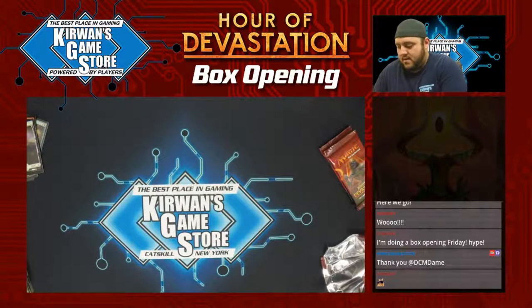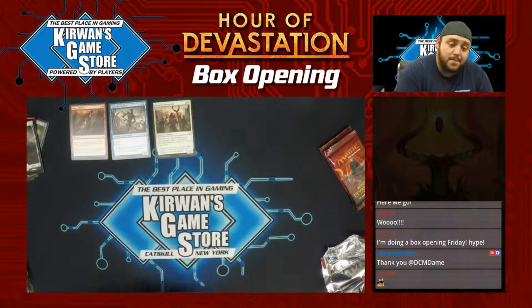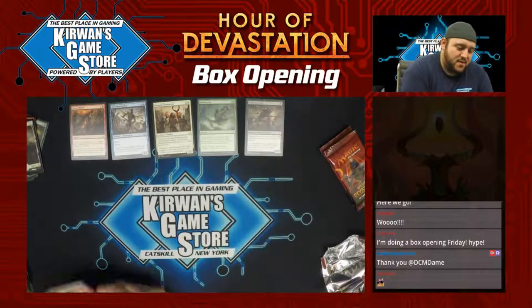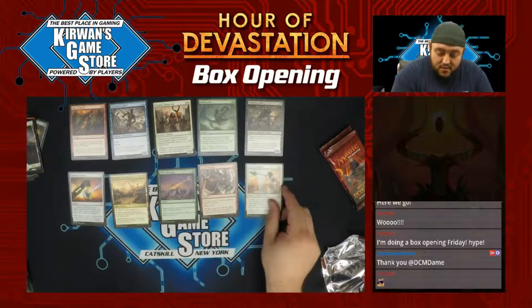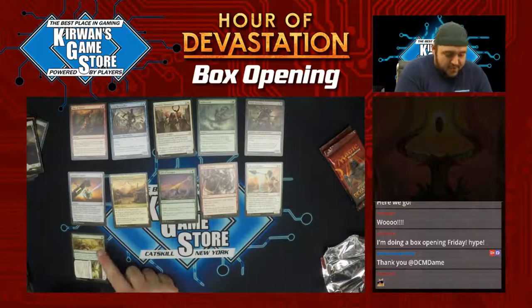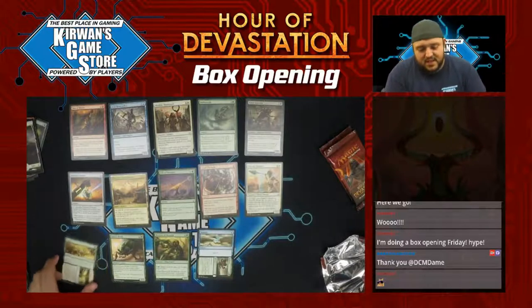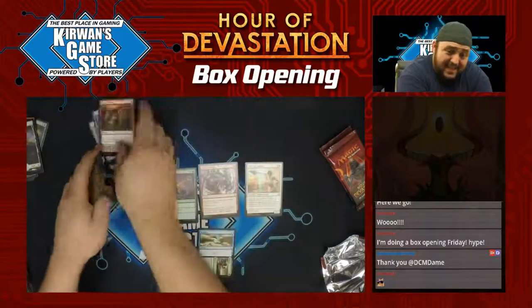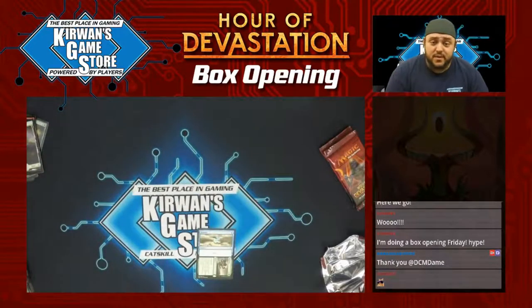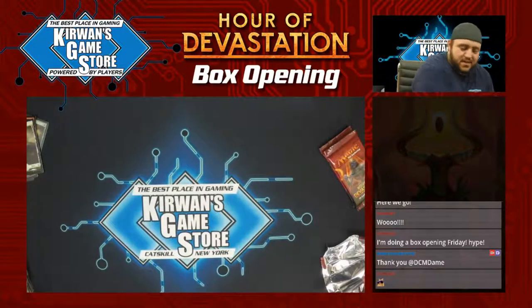Blur of Blades, Aven Reedstalker, Mummy Paramount, Ambuscade, Grizzly Survivor, Traveler's Amulet, Survivor's Encampment, Gift of Strength, Crash Through, Oketra's Avenger, Appeal to Authority, Quarry Beetle, Devotee of Strength, and Reason and Believe. Another Kevin Jones card — one mana scry three, I like it. I think it's pretty cool. It's no Serum Visions, no Ponder or Preordain, or any of those kind of broken cards, but it's pretty sweet — one-mana standard scry three. I think we can work with it.